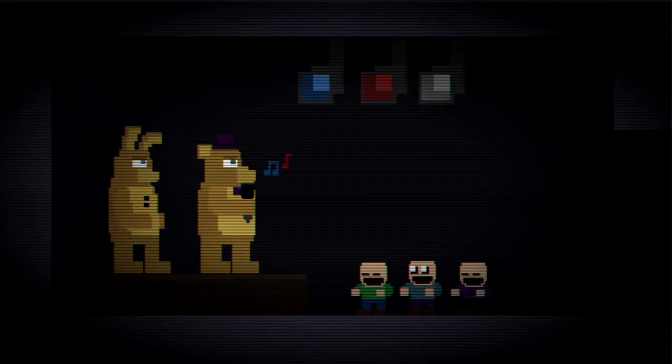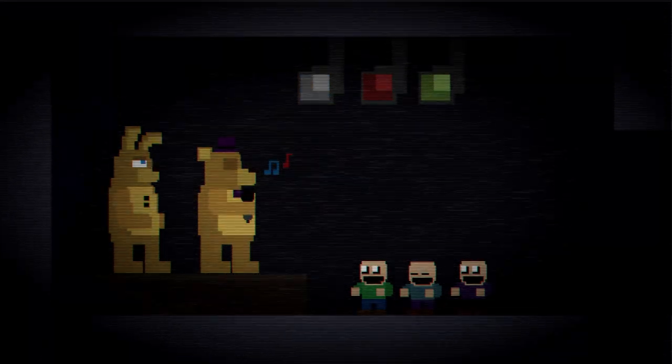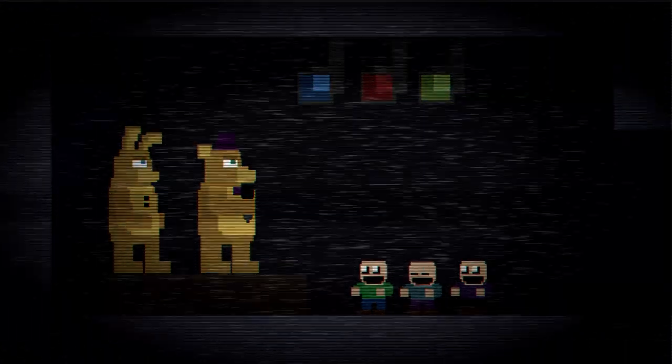Oh, we're playing as Fred Bell. Okay. Can we move with the arrow keys? It doesn't seem like we're doing anything. We're just singing a song, I guess. Oh, okay — that was William Afton. That was kind of silly, I'm not gonna lie. He just saw someone, like, dash past him. That was kind of funny.